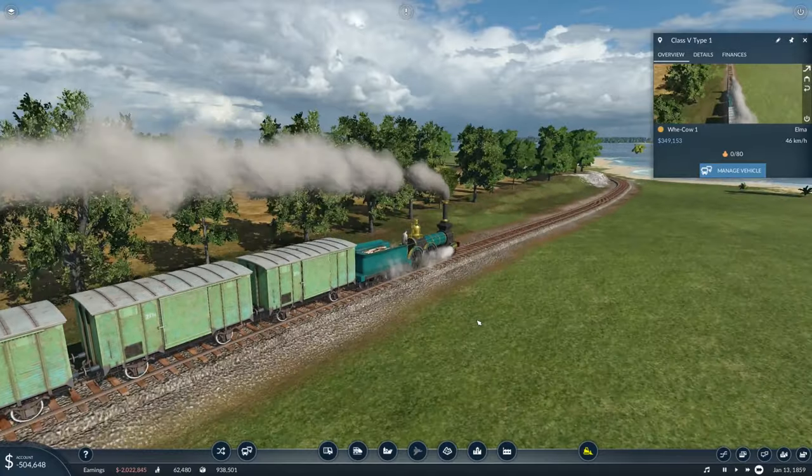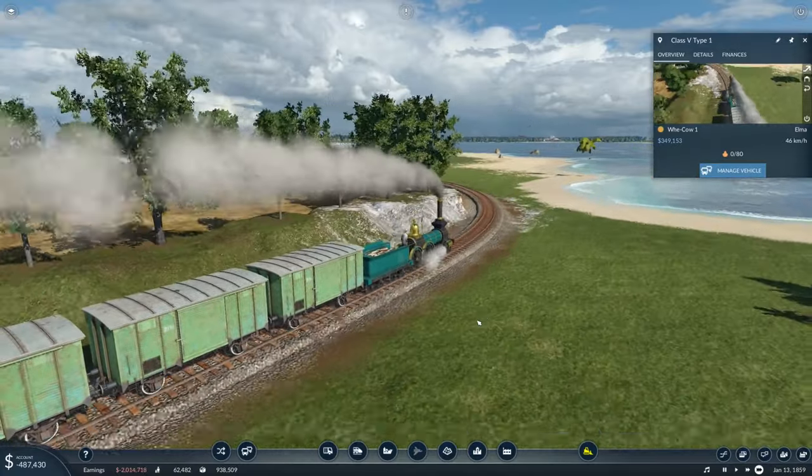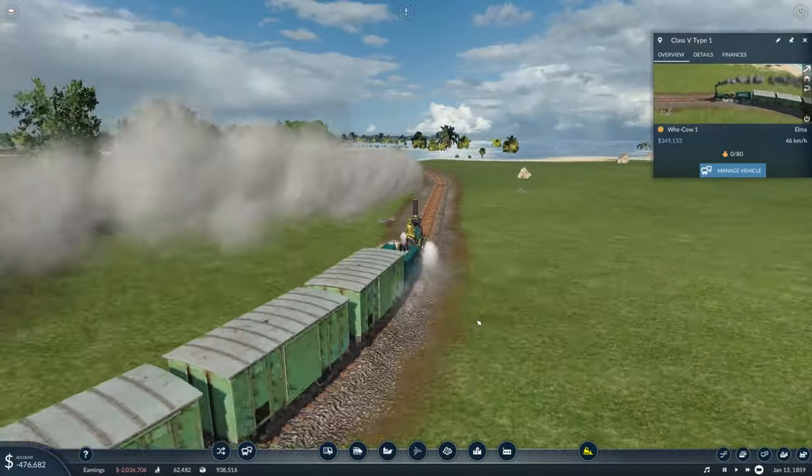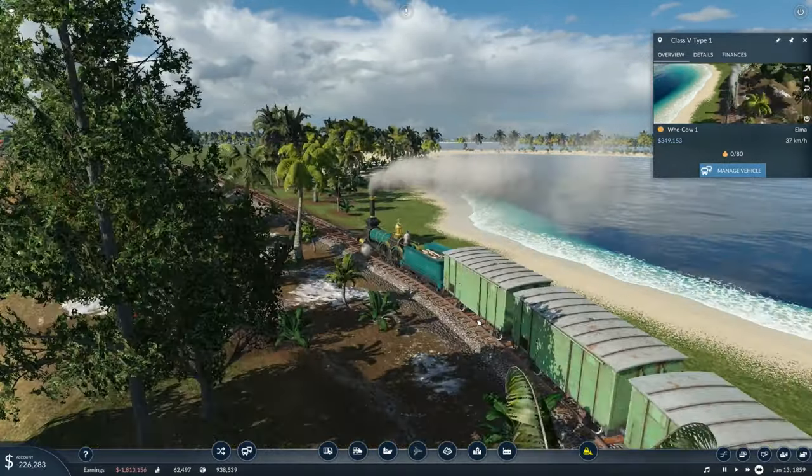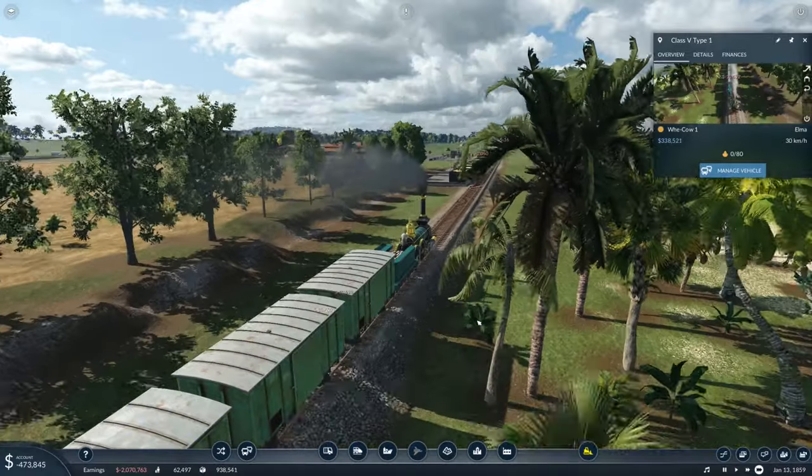Let's just see what happens here. So we're going around this corner, going around the tight curve now. No change in speed — okay, that's fine because it's a low speed train. Oh, big, big change in speed there. But that's okay because we're going to stop.